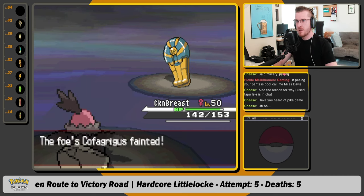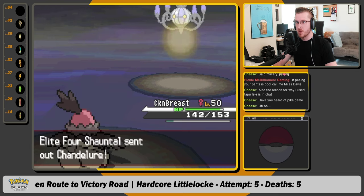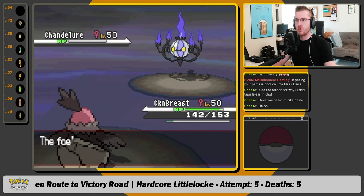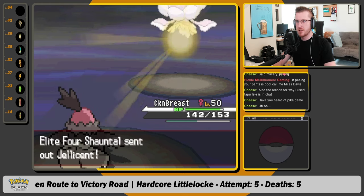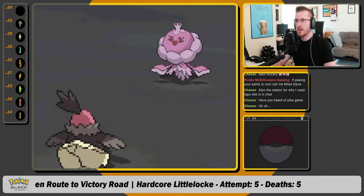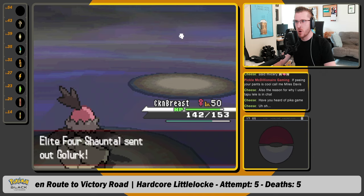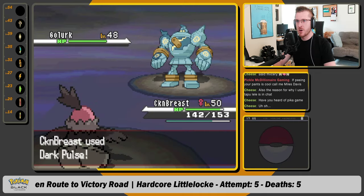One, one, one, one, one. Now that tailwind was important, because it switches into Chandelure, which normally would outspeed and kill. But with tailwind, we outspeed and kill. Adios. Jellicent — now she is a thick lady. Luckily, we're a pretty thick lady ourselves. How about them apples? And then by the time we get to Golurk, our tailwind peters out. But it doesn't matter, because we got a dark pulse for the kill, baby.